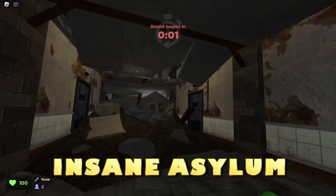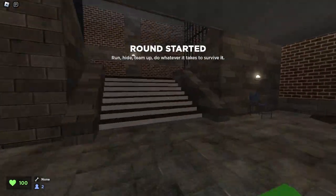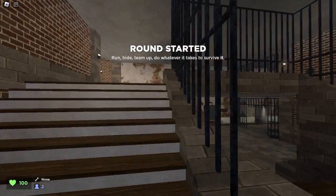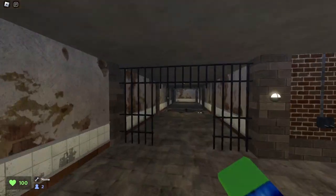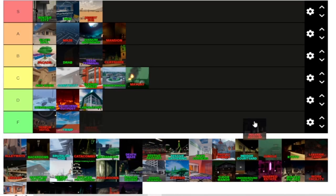Here we are on Insane Asylum. Personally, I'm not a fan of this map. In most games I'm actually not a fan of asylum maps, and this one's just not my favorite. For Insane Asylum — not a lot of room, and I think that kind of ruins it. So Insane Asylum gets a D tier.